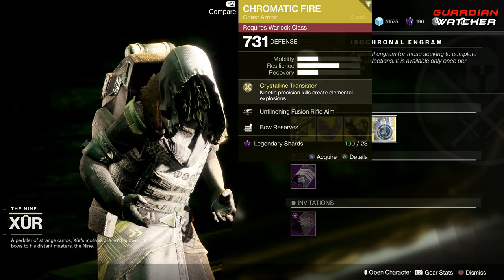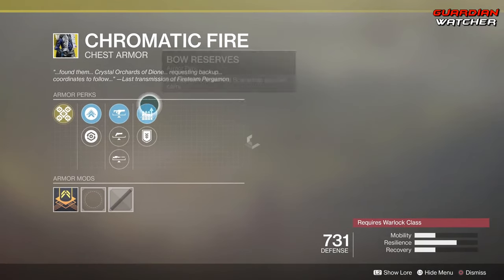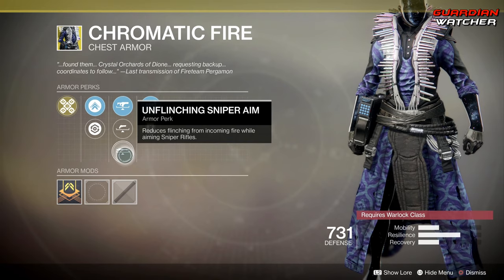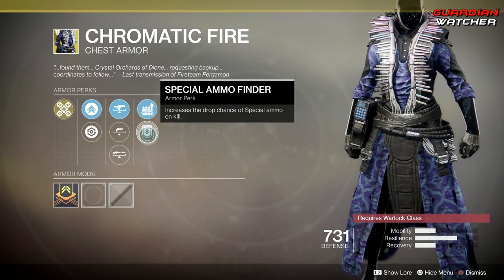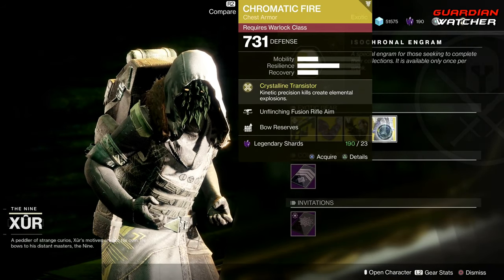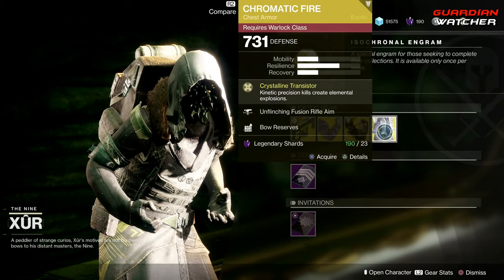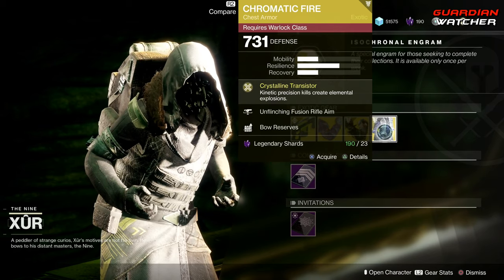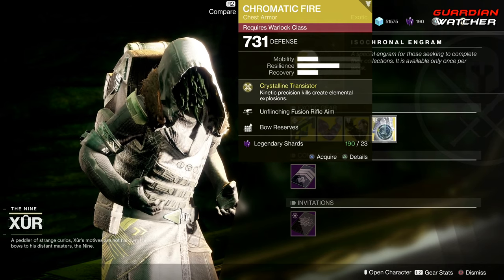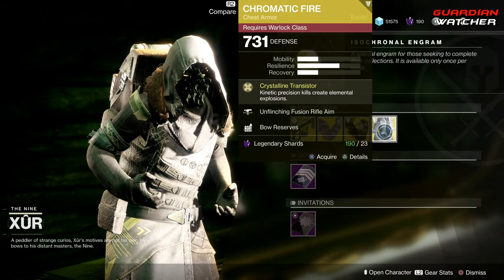Next, we have the Chromatic Fire. The intrinsic perk on this is Crystalline Transistors, which Kinetic Precision Kills create Elemental Explosions. Then we have Unflinching Fusion Rifle Aim, Unflinching Hand Cannon Aim, Unflinching Sniper Rifle Aim, Bow Reserves, as well as Special Ammo Finder. There's no ornament for this. It's an okay exotic — definitely one of those gimmick exotics. It's not one of the top tier exotics out there, but it's not bad either. I don't really see many people running around with this because there are better Warlock exotics. This is probably going to get a Tier 2.5 to Tier 3 in PvE, but probably just a Tier 3 in PvP.